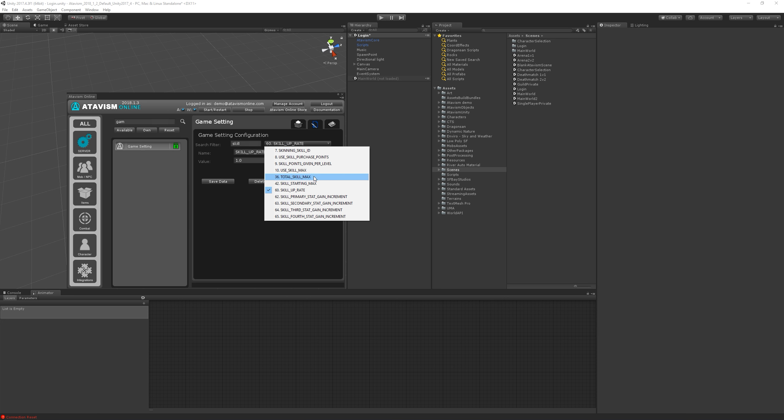Instead we can use skill points given per level. This is a global parameter where we define how many points the player gets each time they gain a level. In this case the value is set to 3, which is the default. So each time the player gains a level, they get 3 skill points to spend on any skill in the skill tree — subject to the requirements we define in the skill definition.